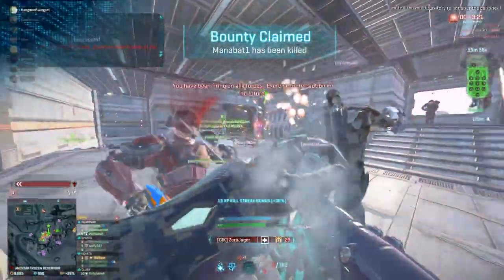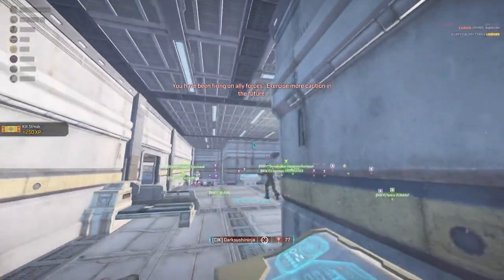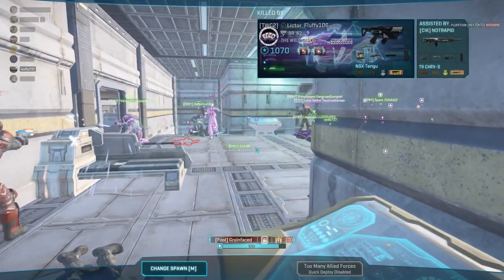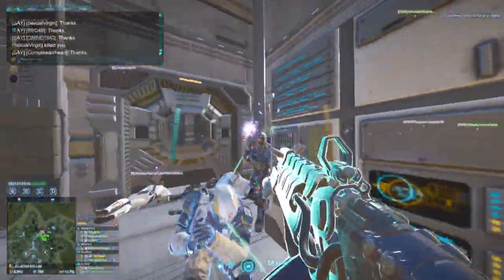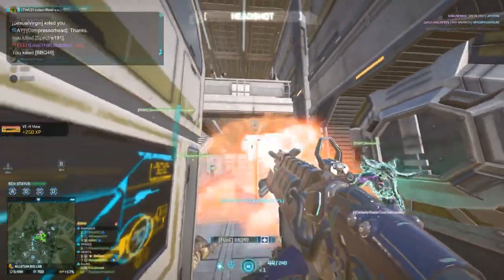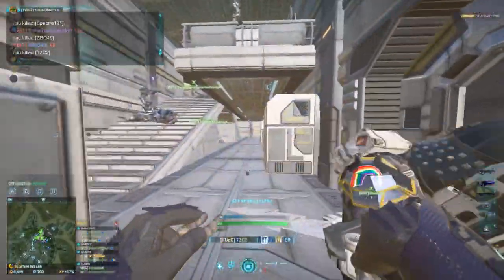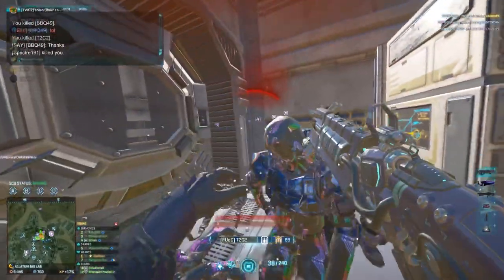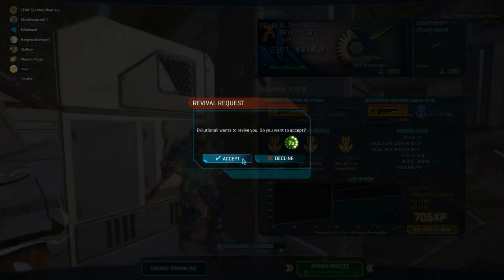Easy mode. The unstable ammo makes the Maw one of the most forgiving guns in the game to shoot. Leading targets, hipfiring, holding down the trigger way too long — the list goes on. It's all made easy. It doesn't matter if you're just nibbling at enemies underneath a sunderer or engaging moving targets at range. Put your Maw on everything that you see, and you will be surprised by the rewards that come.